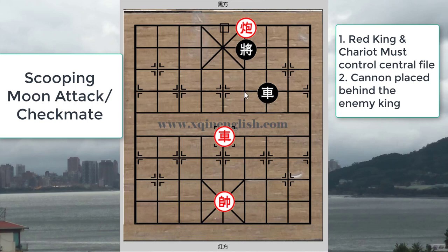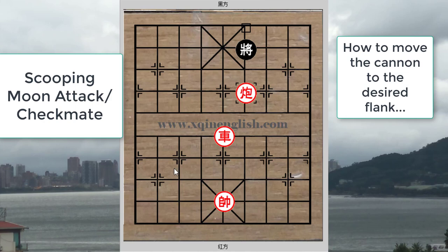Red will then retreat his chariot and prepare to checkmate. The only way that the black king can save himself will be to move the chariot back to the red file, which will be captured by the red cannon. This would be a book win situation for red, who can continue to win with the stalemate checkmate or simply the white-face general checkmate.